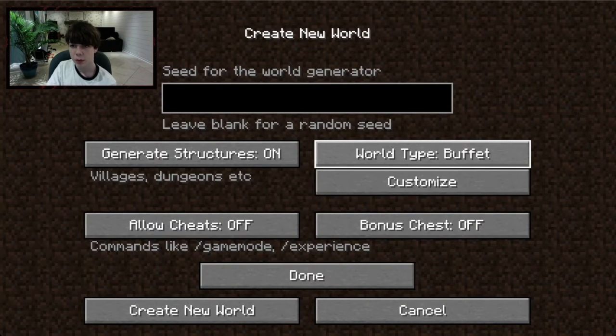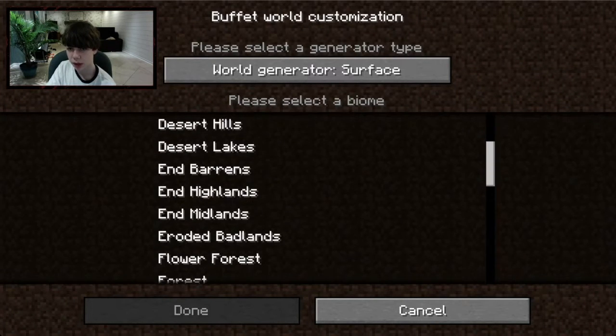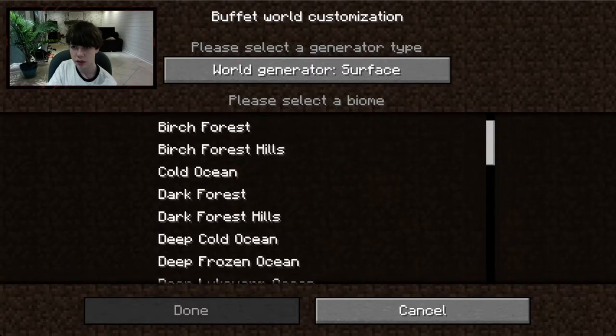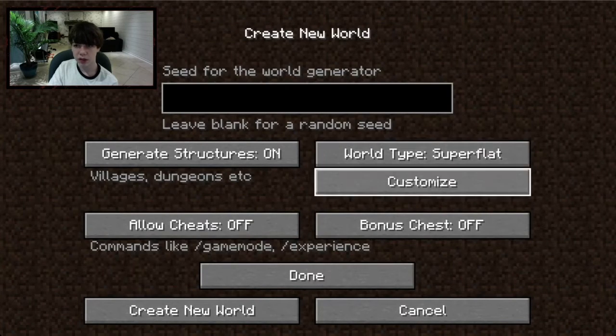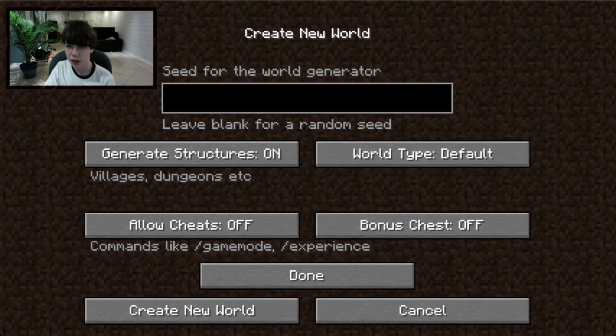'Buffet' lets you customize it to whatever biome you want, which is kind of cool. For world generation type: 'Surface' is like a normal world, 'Caves' is an underground cave world, and 'Floating Islands' are like floating islands in the sky. Super Flat is just completely flat. I'll keep mine on Default.